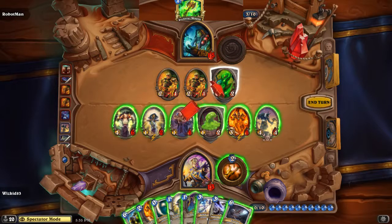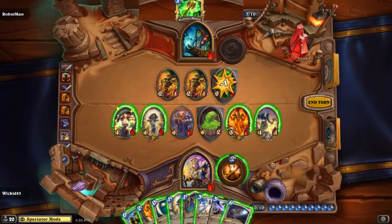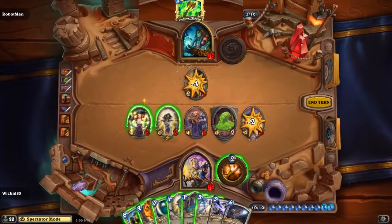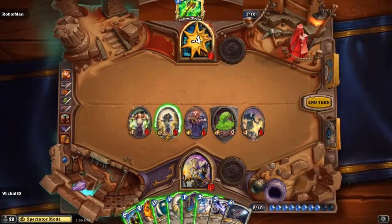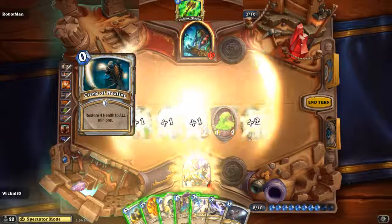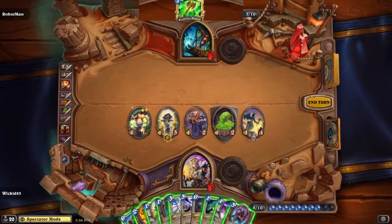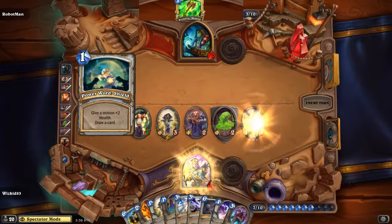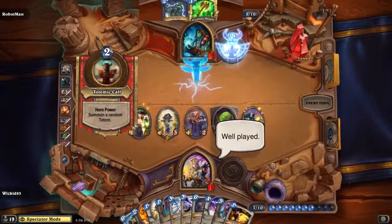Now, if everything's damaged you've got to be super careful about healing again, otherwise you're going to mill yourself — there's no way to look cool after that. Robot Man's chances of winning this game are just slipping away. Whiz Kid has an acceptable amount of health, he's got board control, he's got card draw — he's got everything he needs to be successful. He uses Circle of Healing again and draws four more cards, just slamming him. He actually drew too many cards — my hand is full! You can only have ten cards in your hand, so he's trying to get rid of cards now. He passes, so he's going to burn another card next turn.